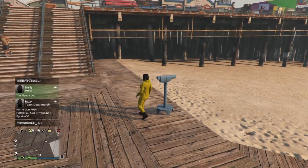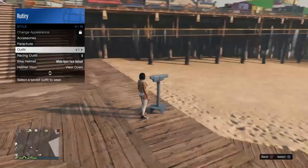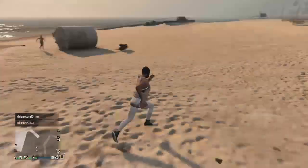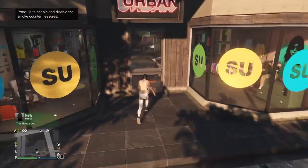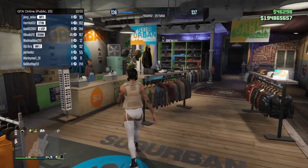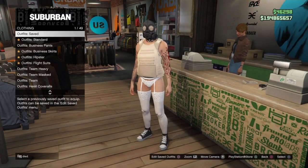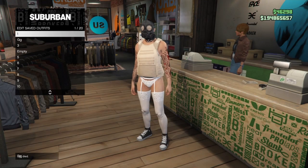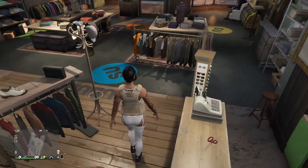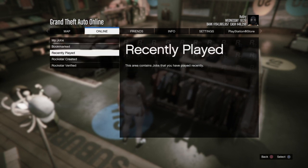Do a telescope glitch, and put this on — come off like this. You won't go to any clothes store. Save this outfit, save over load-out one.